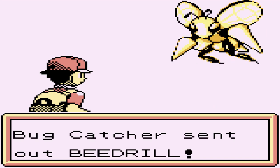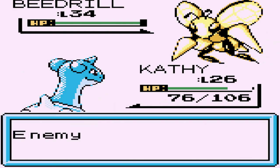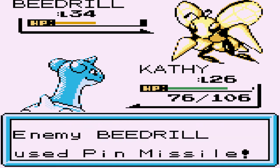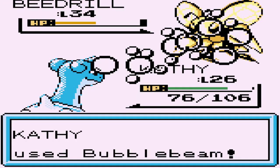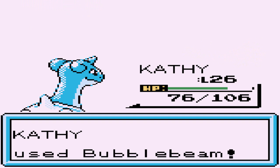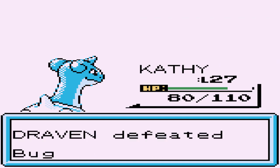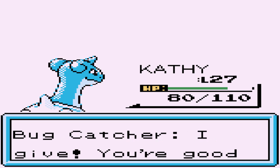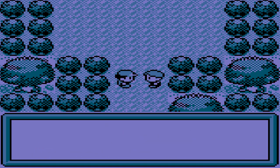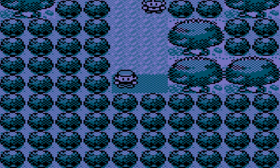Going up against bug catcher — he's coming with a Beedrill. Let's go with an ice beam attack. Here comes a pin missile but it doesn't work. Ice beam hits it pretty hard. Let's go straight for a bubble beam. Still doesn't work, so bubble beam again — say goodbye to Beedrill. We got ourselves up to level 27. Sometimes you can find stuff on the ground.